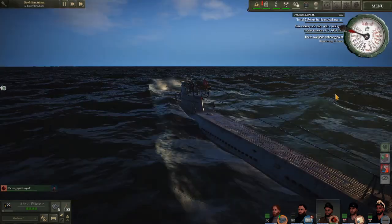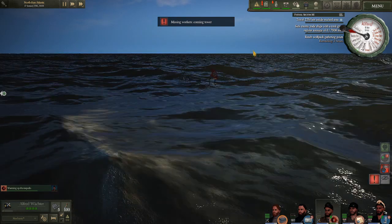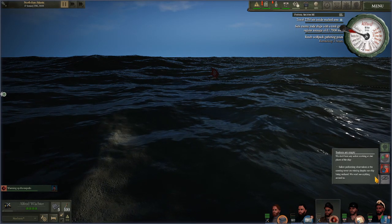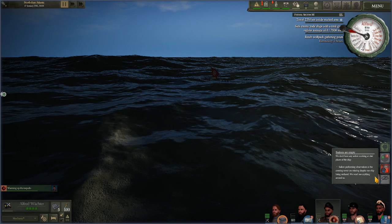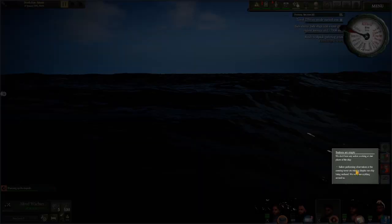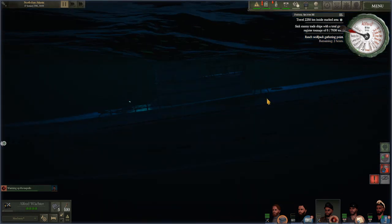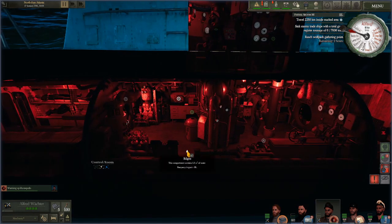The skipper is getting himself downstairs. There's a warning: missing workers at the conning tower — stations are empty, we don't have sailors working at vital places of the ship. Sailors performing observations at the conning tower are missing, and despite the ship being surfaced we won't see anything around us. Then — why is there water in my boat?